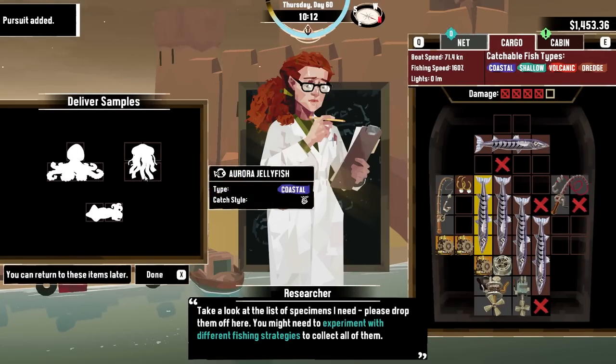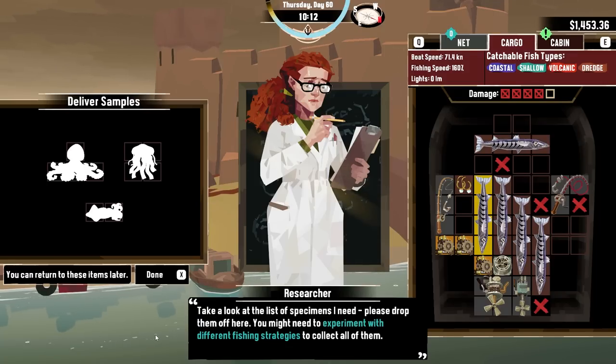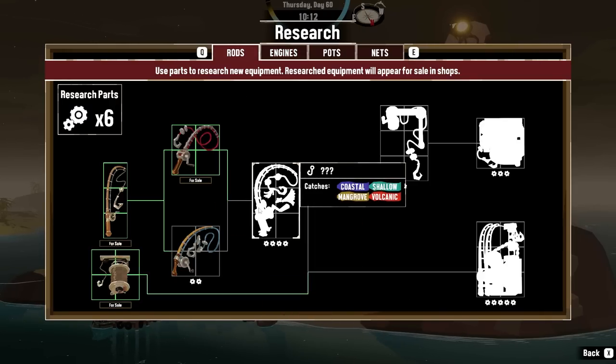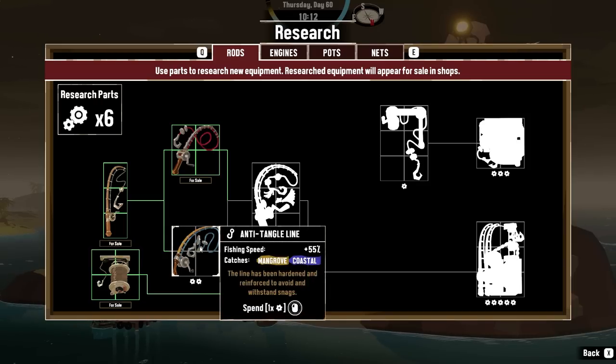We need a jellyfish, a firefly squid, and a glowing octopus. Experiment with different fishing strategies to collect all of them. Is this Pokemon now? I should be able to get four of these now, right? Maybe I can only do that at... I'm going to spend that one. Do I have to buy that one first? I might have to — I have to research this one first.